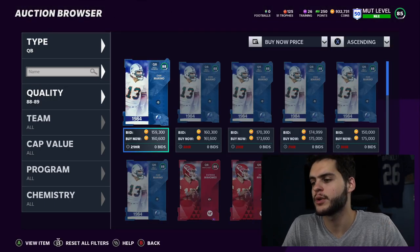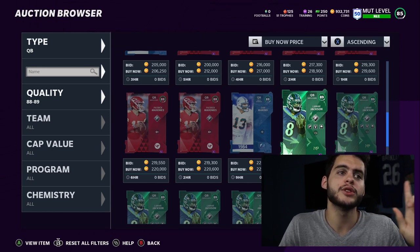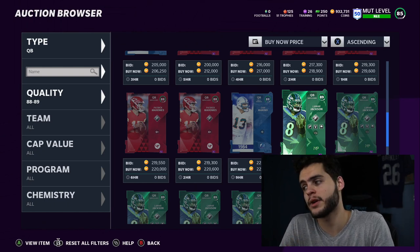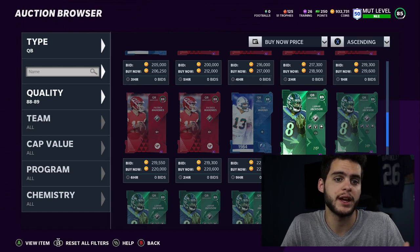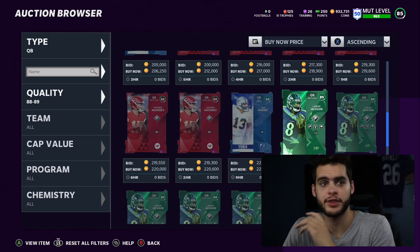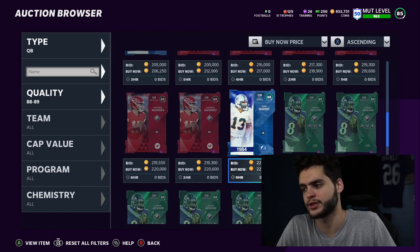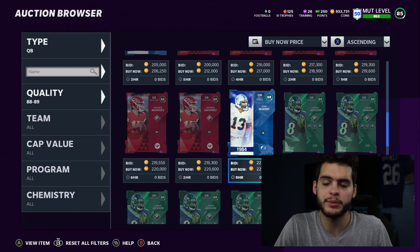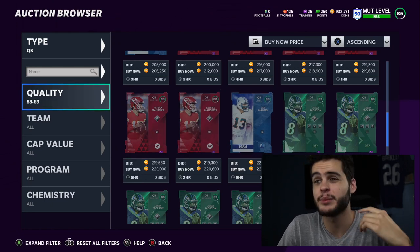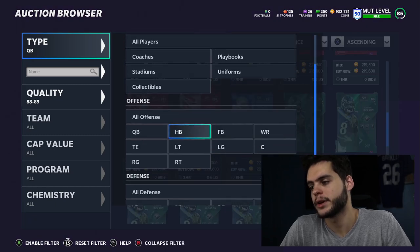For quarterback, Lamar Jackson is the best for most people — he's dual threat and has great abilities. The key is keeping him unpowered, because powering him up costs around 230k in training to get all his abilities. Mahomes is similar throw power but not quite ahead of Lamar yet. If you're a pocket-only passer, Dan Marino is your best bet. Lamar is probably the best QB in the game for most people, though he's better with his abilities on.